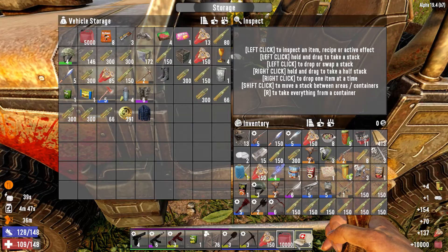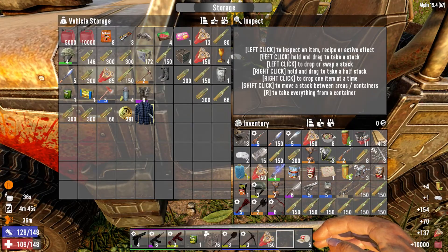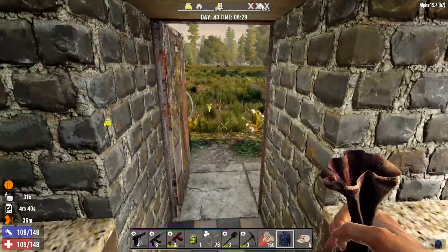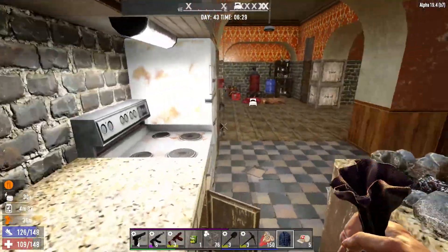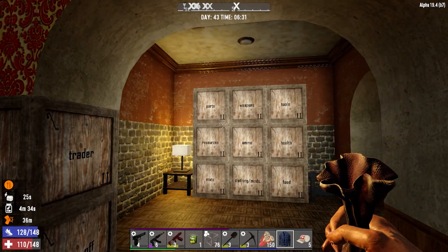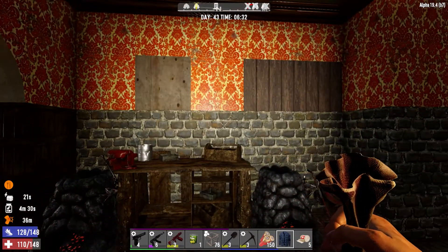I'll keep the gas in there. Anyway, folks, thanks for joining — I hope you enjoyed. We'll pick this up again later today on day 43, where we'll do some inspection of the base. I'm curious to see what actually did get destroyed — we'll repair and replace the electric fence posts.